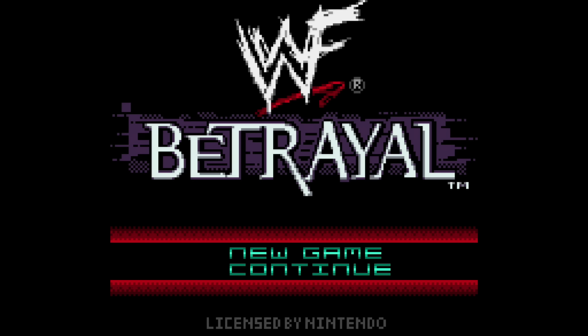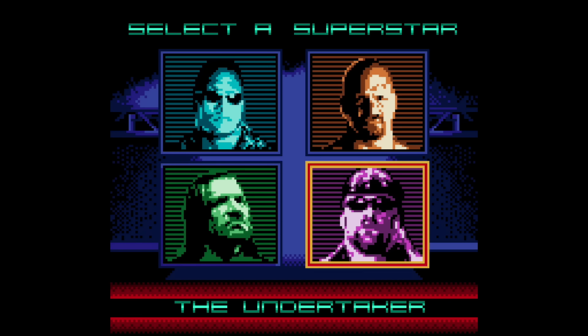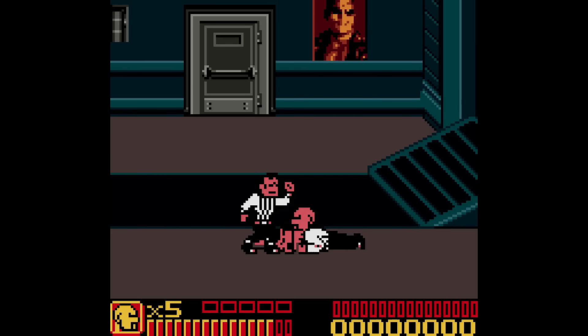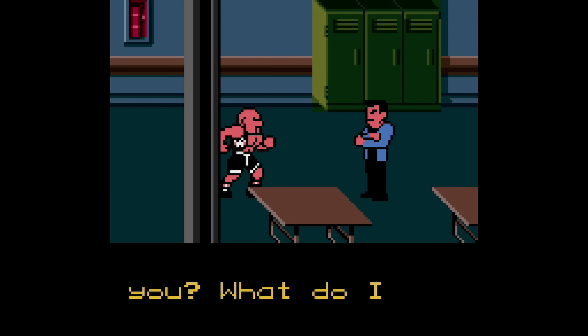Next up for Game Boy Color is WWF Betrayal. This is a WWF game, now known as WWE. It features The Rock, Steve Austin, Triple H, and The Undertaker. However, this game is not a wrestling game. I know that might be confusing because it's called WWF and has all these wrestlers from the time, but this is a side-scrolling beat-em-up, believe it or not. It features other characters — like here's Vince McMahon waving his arms and stuff like that, kind of reminds me of the used boat salesman from Monkey Island.